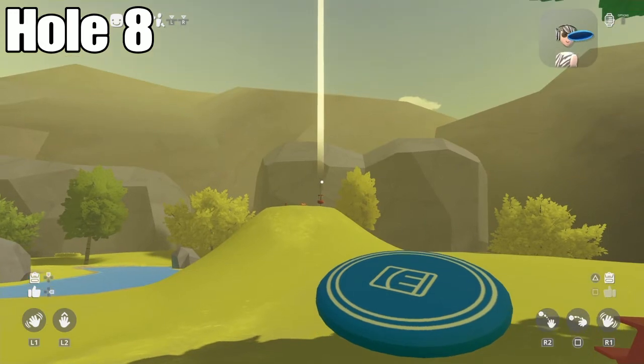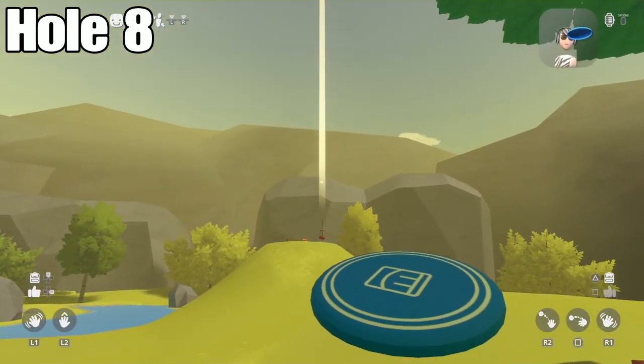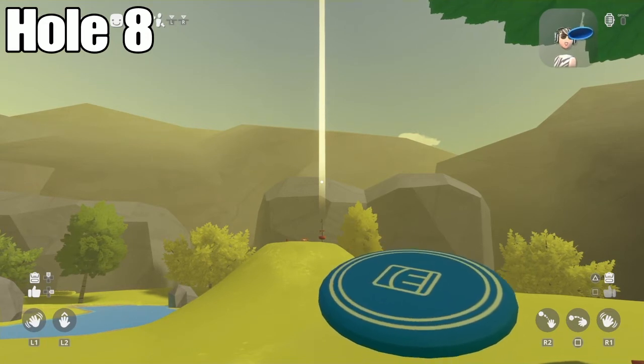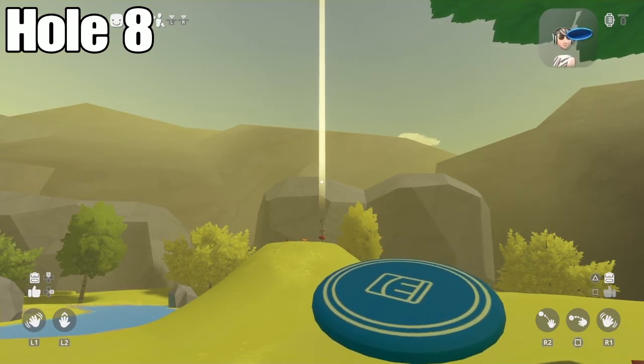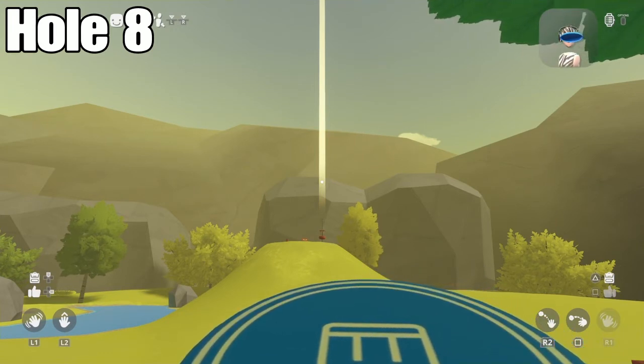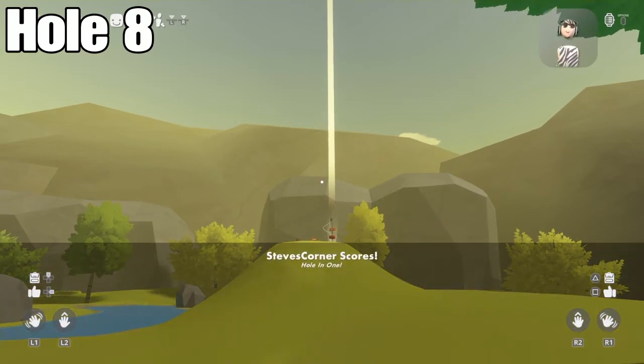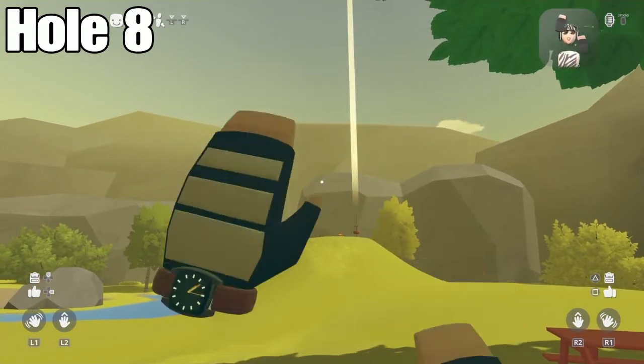For hole eight, the crosshair needs to be back in the middle again, right around here. It's really simple — just have it around this position, hold it down for three seconds or more, throw it, and you should get a hole in one.